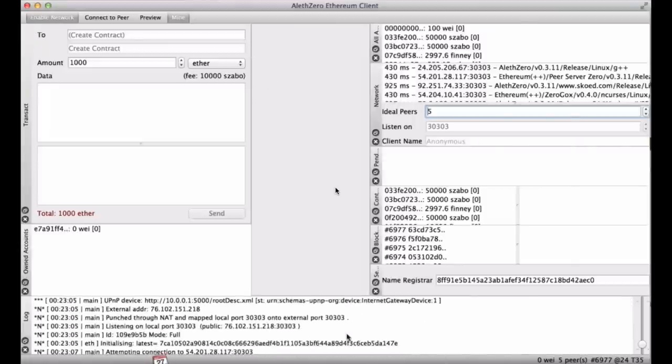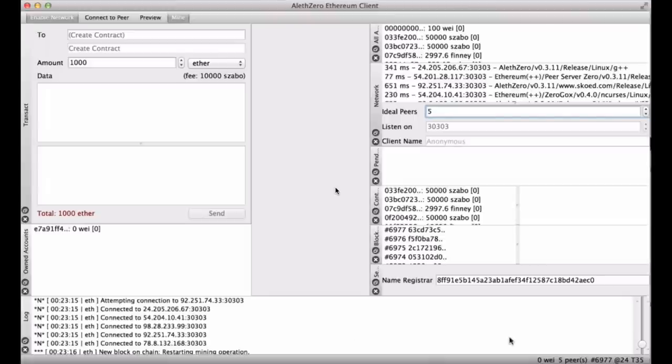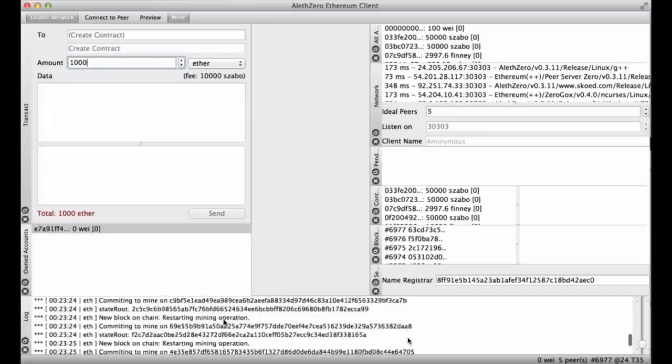Right now I don't have any money — it looks like I had money only when I wasn't connected. I assume I had a default wallet that was not the real one, and then when it checked the server it discovered I actually didn't have any money. The client was looking for the longest blockchain, and your local blockchain was shorter than the current network's. Now there are 6,977 blocks, and because the network had a longer blockchain it went with that state. Now I'm really mining.